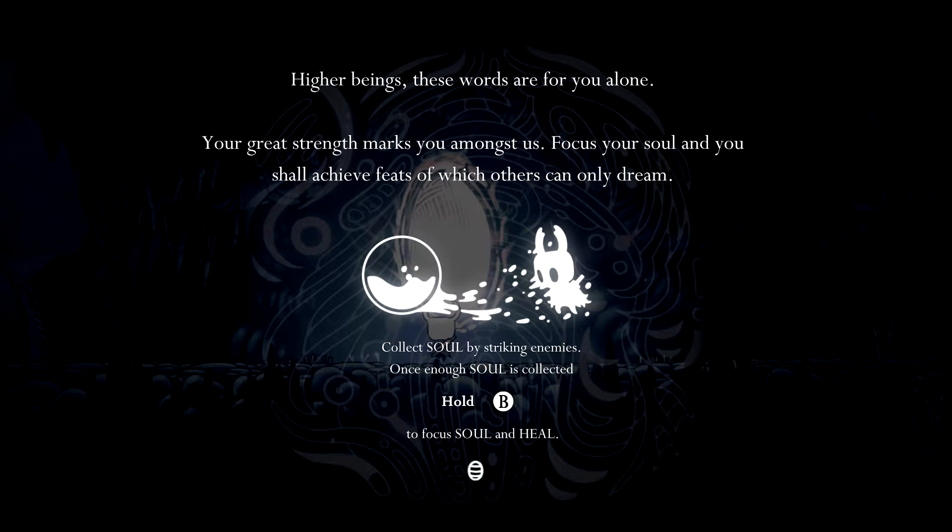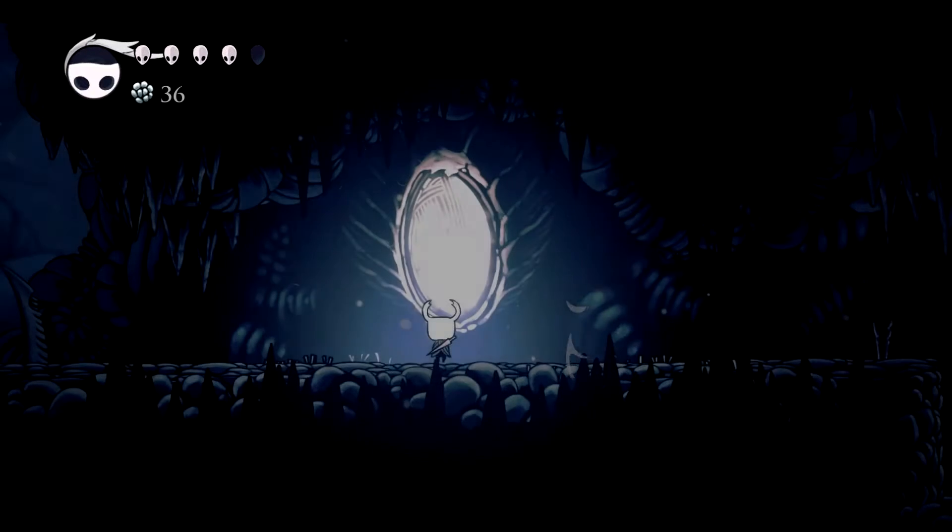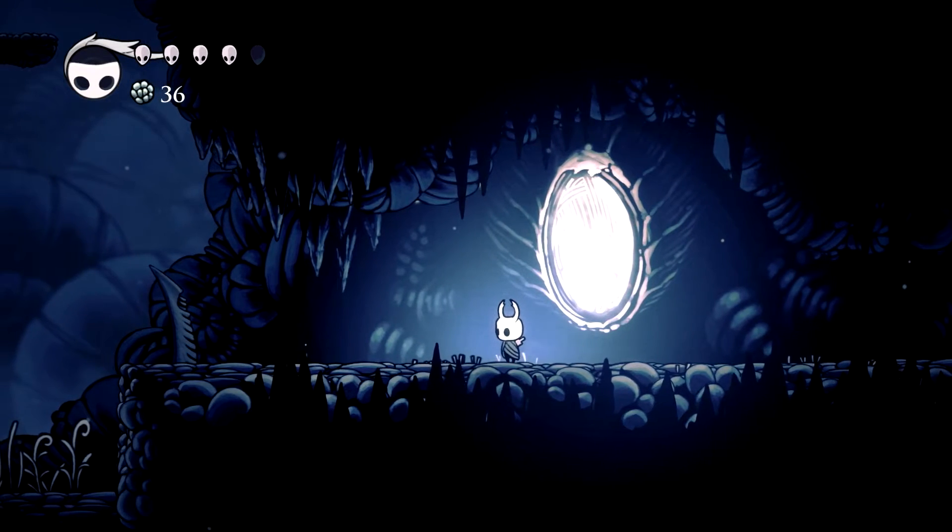Higher beings — these words are for you alone. As in, we're talking to the player. Or maybe it's just talking to the bug man — maybe he is considered a higher being. So yeah, we can heal that damage I took from that spike with our enemy juice. Nice.